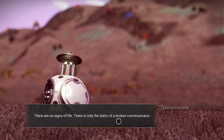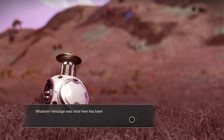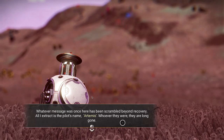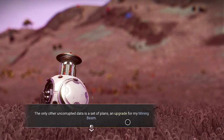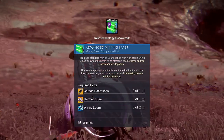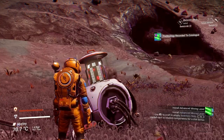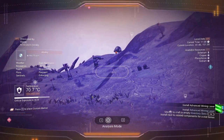There are no signs of life. There is only the static of a broken communicator. I extract the records. Whatever message was once here has been scrambled beyond recovery. All I extract is the pilot's name: Artemis. Whoever they were, they are long gone. The only other uncorrupted data is a set of plans — an upgrade for my mining beam. You'll want that advanced mining laser, but you don't have that many slots, so you really want to also get a better multi-tool.